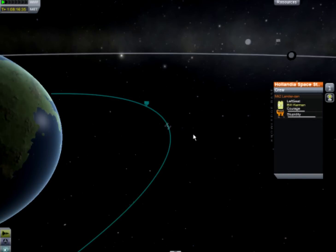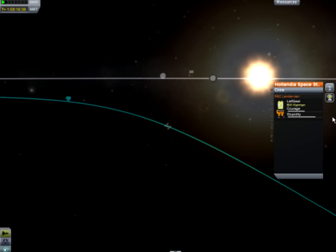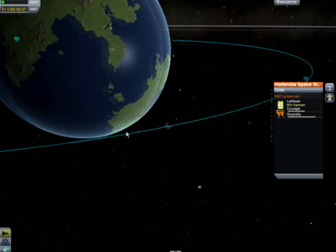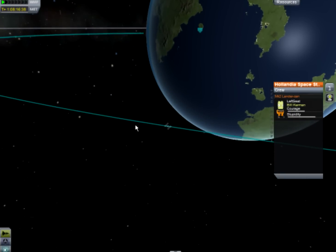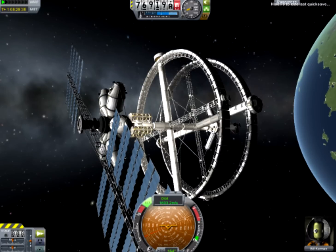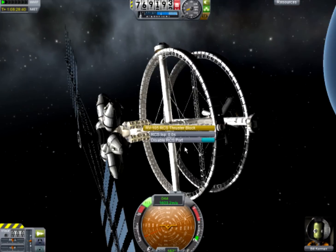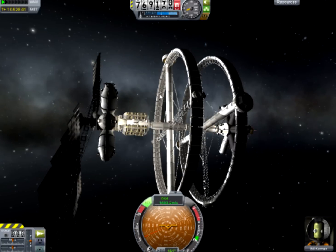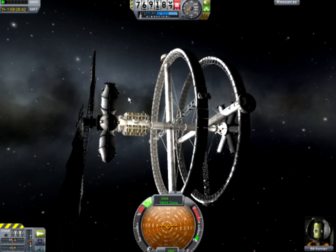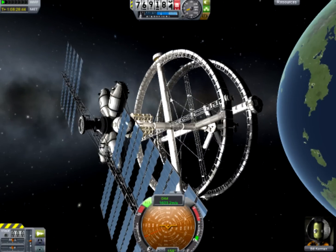We got the crew as little as possible. Poor Bill will stay here for the remainder of his life — we needed him anyway. If you want me to do a tutorial on this space station — the smaller, more efficient one — be sure to leave a comment below and I will start construction on the new space station.